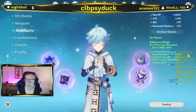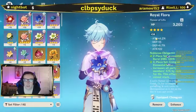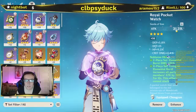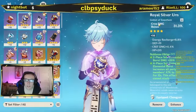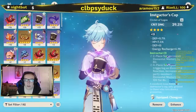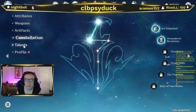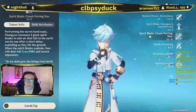Here's his artifact set: I have a four-piece Noblesse Oblige. His flower is Royal Flora — four-star, level 14 — with HP, attack, defense, and attack. His feather is Royal Plume — attack 209, energy recharge, attack, elemental mastery, and defense; four-star. His sands is Royal Pocket Watch with attack 31.3%, defense, HP, and crit damage; four-star. His goblet is Royal Silver Urn with cryo damage bonus, energy recharge, defense, crit damage, and HP. For his circlet I have an Instructor's Cap — four-star, level 13 — with defense, HP, defense, and energy recharge. Constellation 2: Iced Unleashed and Atmospheric Revolution. Talents: normal level 5, Chongyun's Layered Frost level 5, Cloud Parting Star level 5.